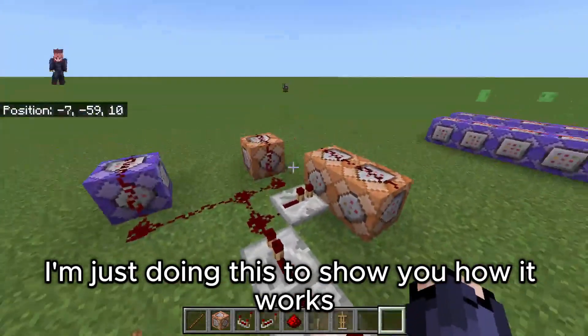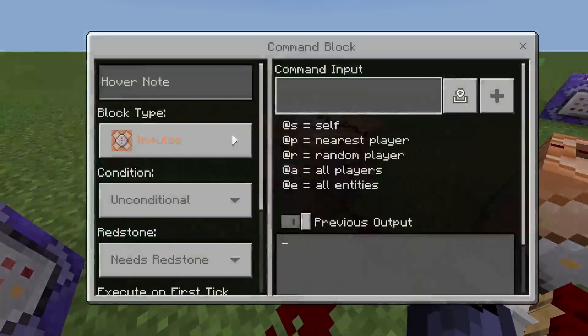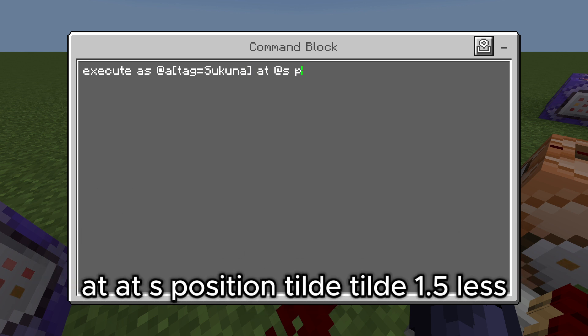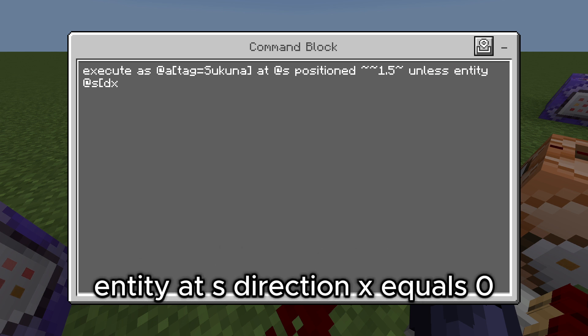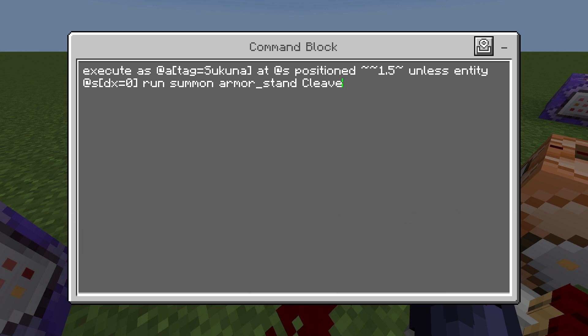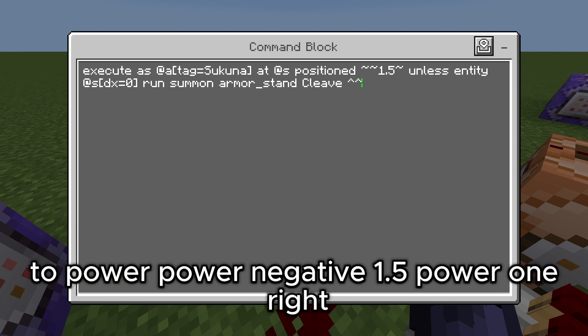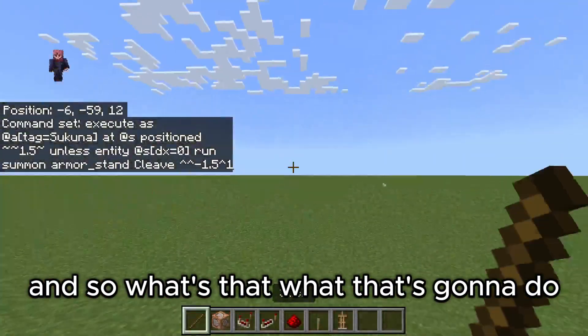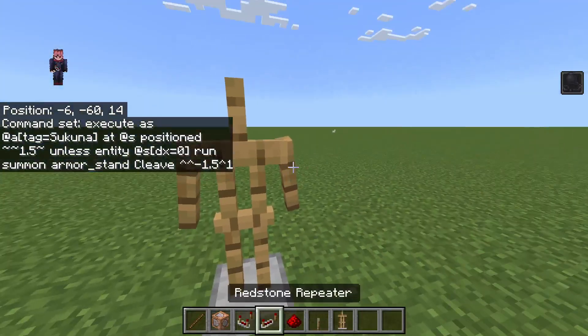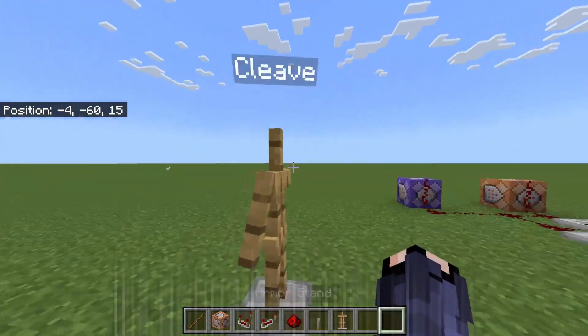So we have: execute as at a tag equals sakuna, at at s position tilde tilde 1.5 tilde, unless entity at s direction x equals zero, run summon armor_stand and capital C Cleave, power negative 1.5, power 1. What that's going to do is when you trigger it, it's going to summon an armor stand — it might drop through the floor, but it will be named Cleave, and that means it's working.